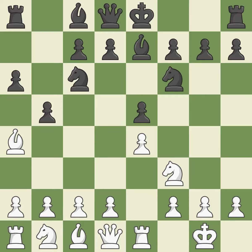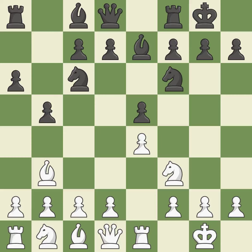Re1 centralizes the rook and protects the e4 pawn. b5 gains space on the queenside and forces the bishop to the b3 square. Bb3 is forced, but the bishop is well placed because it attacks the f7 square. Castling gets the king out of the center and activates the rook. c3 prepares the d4 pawn push, opens up the c2 square for the bishop, and allows the queen to develop on the queenside.